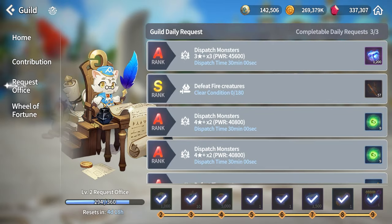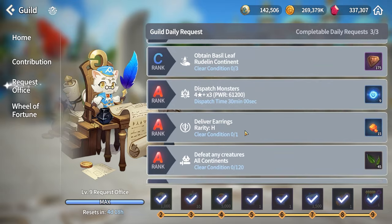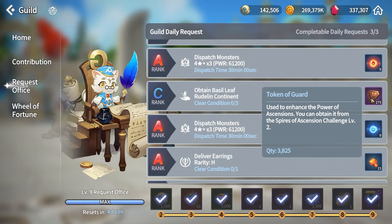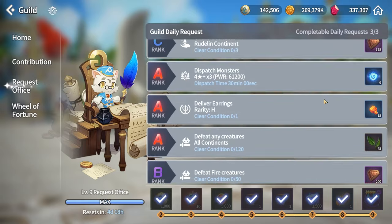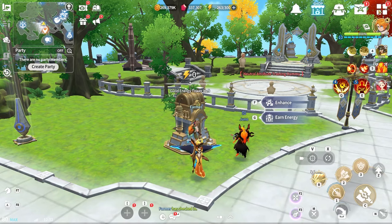To finish off guild tasks, head to your Request Office and complete three tasks. The rewards are quite good — you get Essences, Spires of Ascension tokens, Guild tokens, and a lot of other good rewards — so make sure to do those.